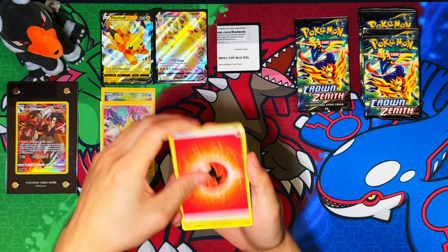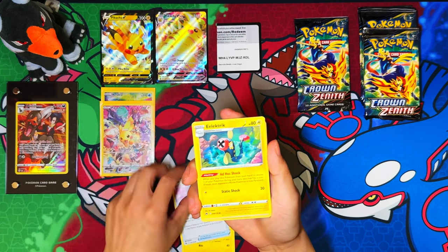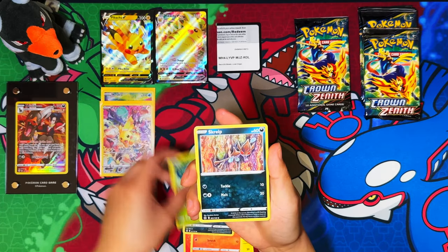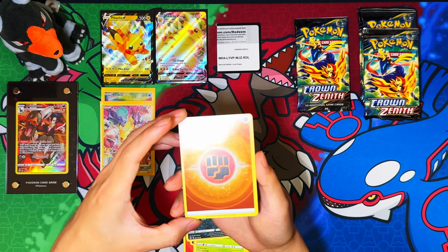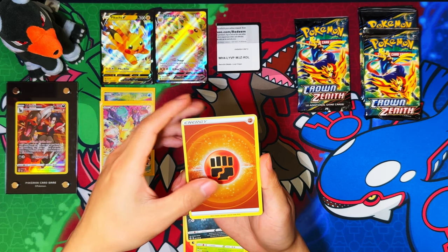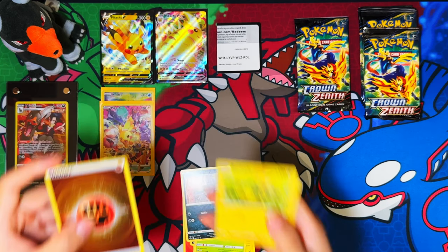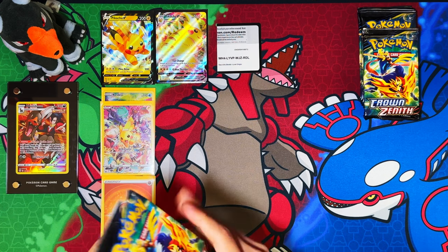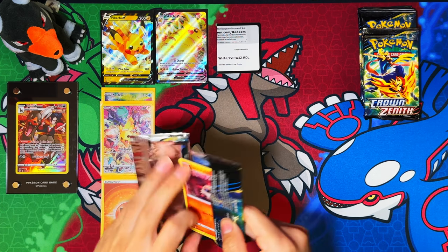We pull the secret rare — nice! Fire energy and Luxray first pack. If those are the only two pulls I get from this one box I'll be happy. Fighting energy reverse — yes, I need that one for the binder. Last pack from this one — looks like I'm only going to be pulling those two, which honestly that's right.